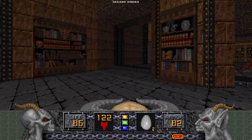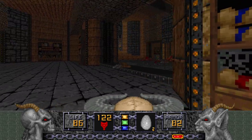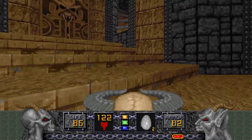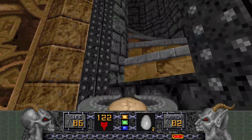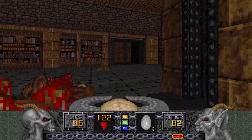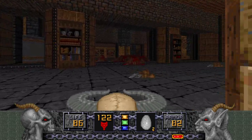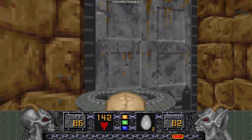One of these bookshelves has a switch — I believe it's this one. Yes, it opens something over here that we'll see later on. But we've gotta find the other switch. I believe it's over here. That switch opens this door up and allows us to go through here.